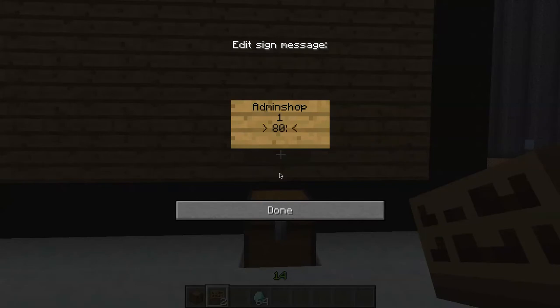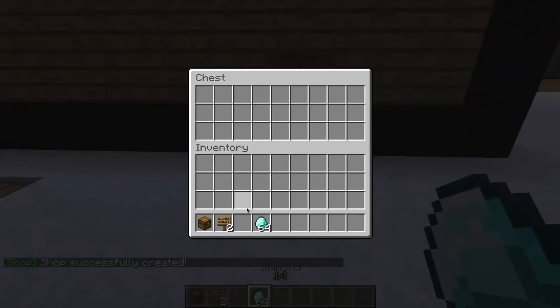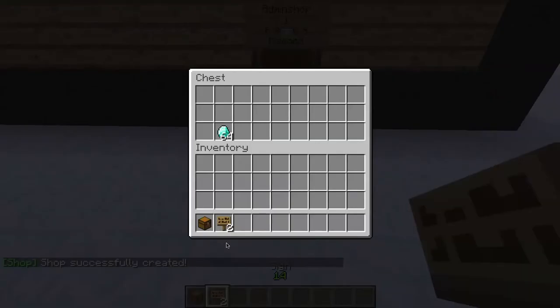I'll sell it for 80 and I'll buy it for 40 — well, the shop is going to buy it for 40. And you want to write the ID. I'm going to write 'diamond' as the ID because that is the name of the diamond. So just put the diamonds in and you could lock it with the LocketPlugin.